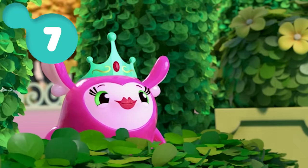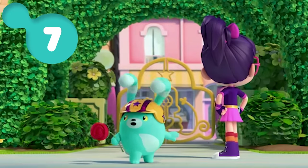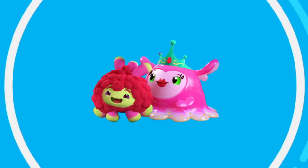Round seven. We know there's a fuzzly around here somewhere. Try to find Princess Flug and Otis. They look like this. Go for it.